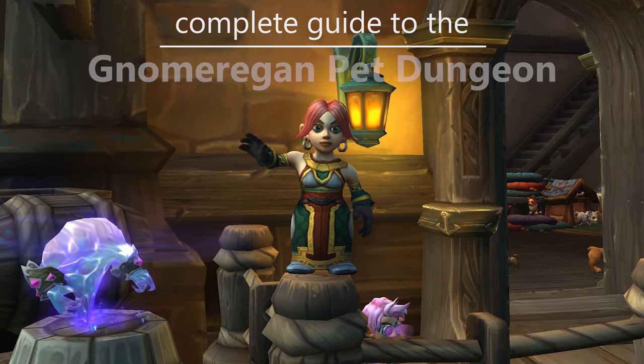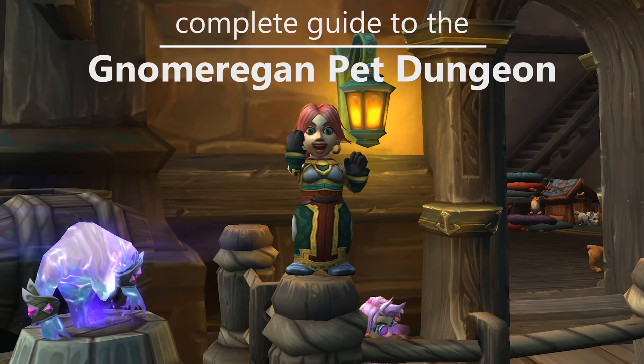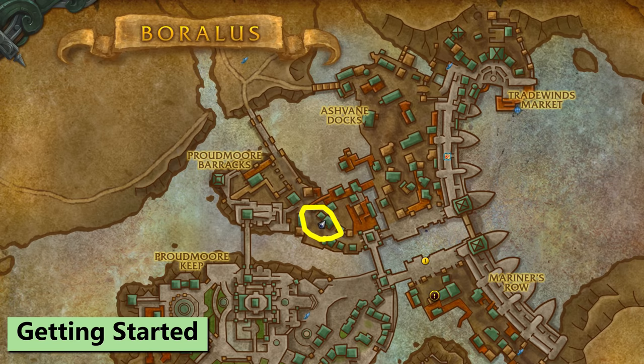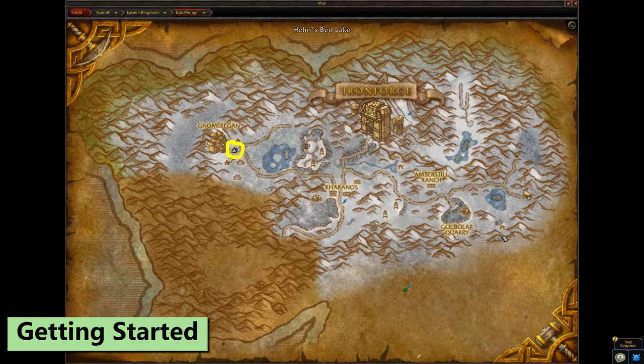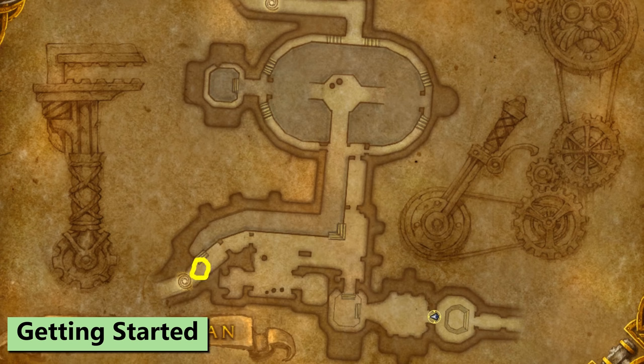Hi! I'm Hazel and this is a fight-by-fight guide to the brand new Gnomorgon Pet Dungeon. We'll go over everything you need and a look at what rewards await you. To get started, head to your Boralus Pet Vendor for Alliance and the Dazaralor Pet Vendor for Horde. They'll send you off to Gnomorgon, which is way out in Dunmoreo. Take the elevator down and you'll find both the instance and our Pet Dungeon NPC over here.